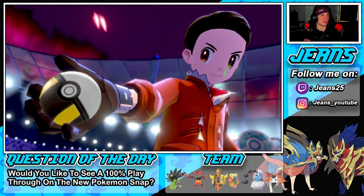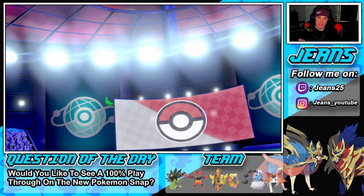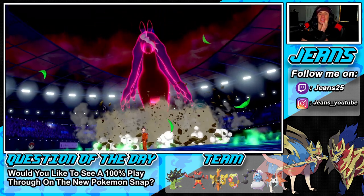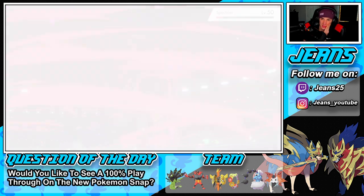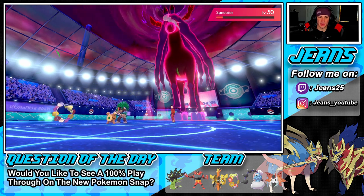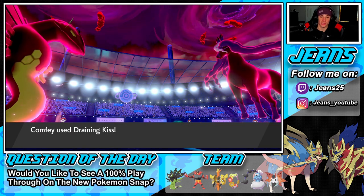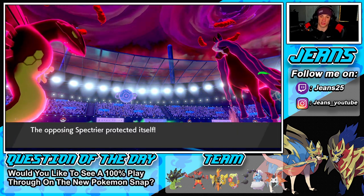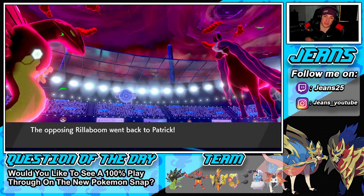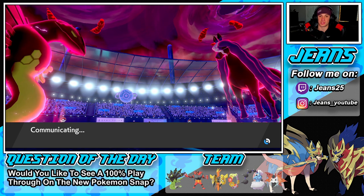Oh, he's going to Dynamax Spectrier — this could be crazy! We need draining kiss to come out clutch here. He guard — I'm cool with that. Draining kiss is going to fly through and I think he's just trying to waste out turns. His turns are going to pop. I think he's coming in with another fake out. We're going to get a defense boost, hopefully he comes out with a physical attacker.